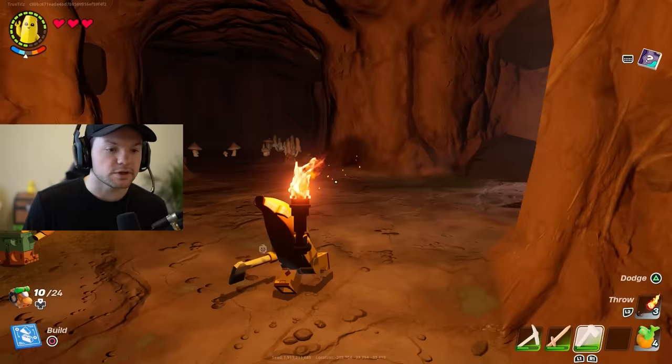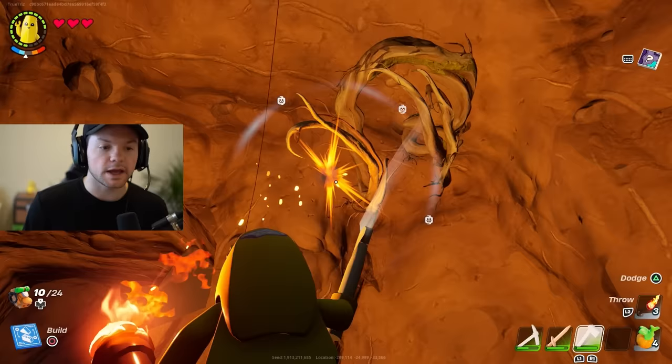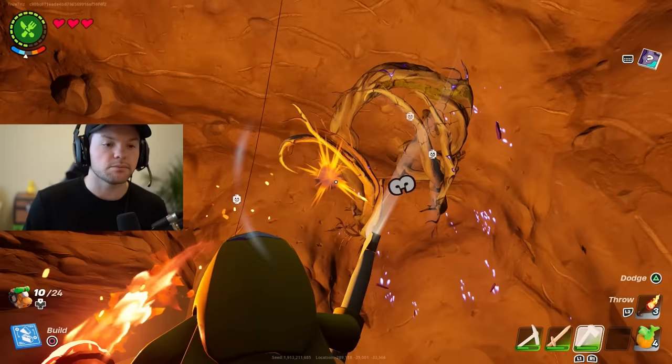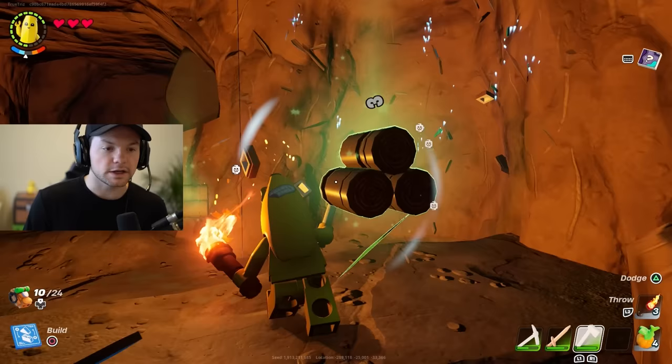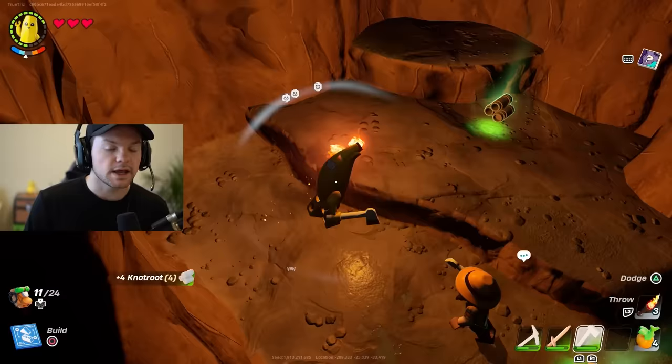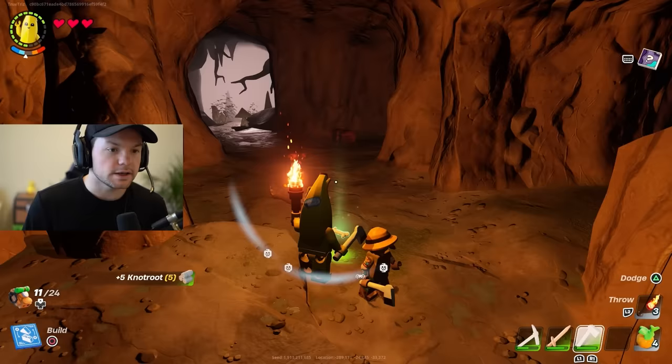Inside the cave, there's something specific to look for. This is not normal wood — the wood you want is growing on the walls and looks more like roots. Go ahead and use your forest axe and slice through them. Keep breaking them and once they drop, you can see these are the knot roots — they're now in your inventory.